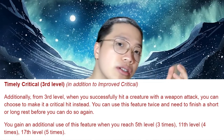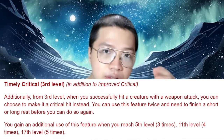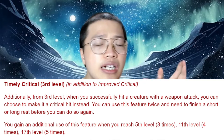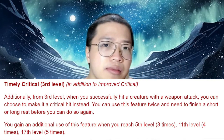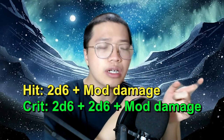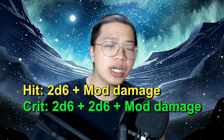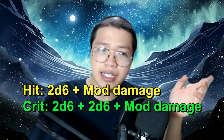The ability I added for champion fighter is called Timely Critical. Basically, when we hit with a weapon attack roll, we can choose to turn it into a critical hit instead, and we can do that a number of times per short rest. If we just use a normal weapon with no feats, turning a hit into a crit will add at most 2d6 damage if we use a maul. Because we already hit, critting is just doubling the dice. This is very comparable to Battle Master's maneuvers.